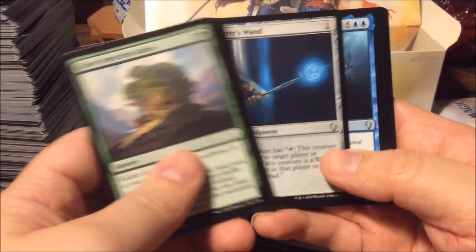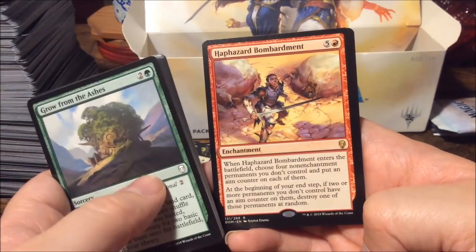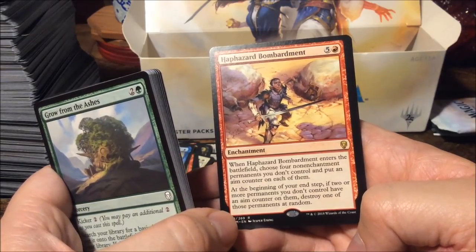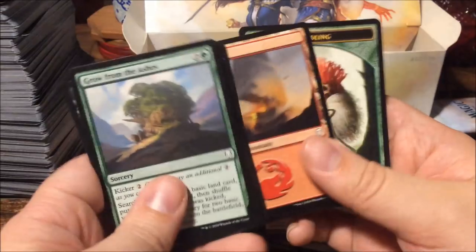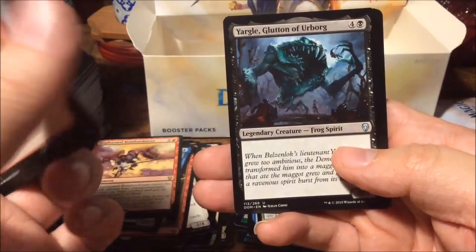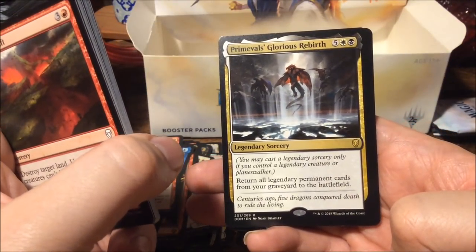Nature's Spiral, Sorcerer's Wand, Slinn Voda the Rising Deep — and we have Haphazard Bombardment: for six mana an enchantment. When it enters the battlefield choose four non-enchantment permanents you don't control and put an aim counter on each of them. At the beginning of your end step, if two or more permanents you don't control have an aim counter on them, destroy one of those permanents at random. Very nice in chaos decks.